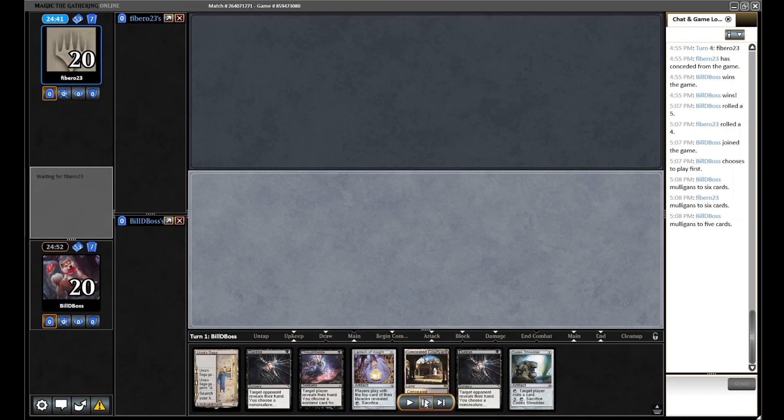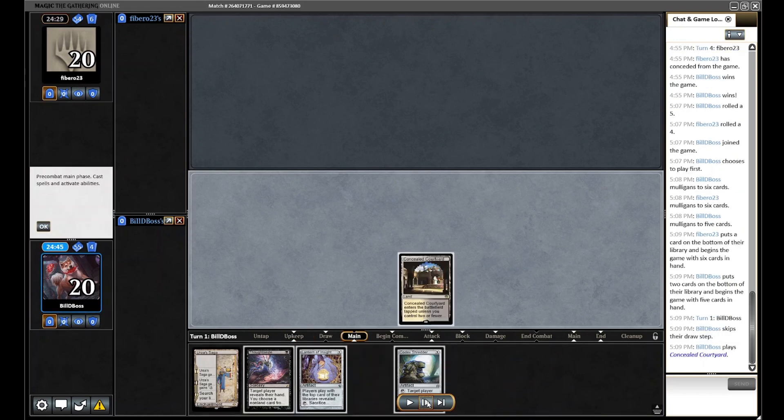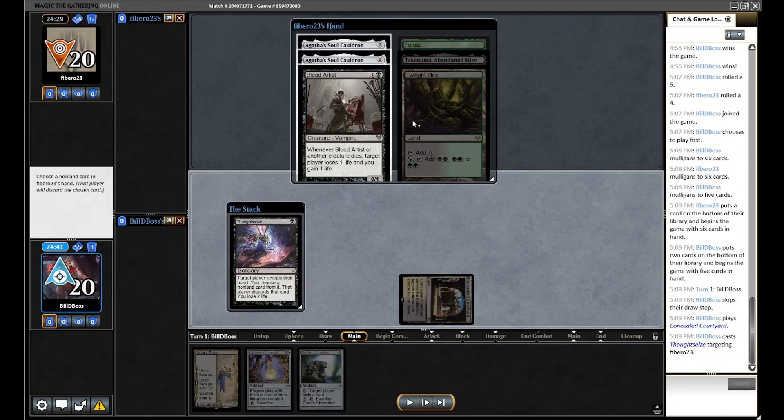We elect to go down to five — this is pretty much our dream five. We bin the two Duresses and put them back. We have Saga, Lantern, Shredder, and Thought Seize — a good level of disruption. We get rid of the two Duresses and start off on Thought Seize to get good information, then next turn we can play Lantern and Shredder.